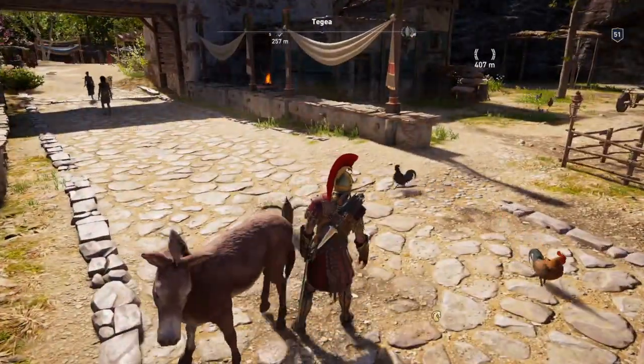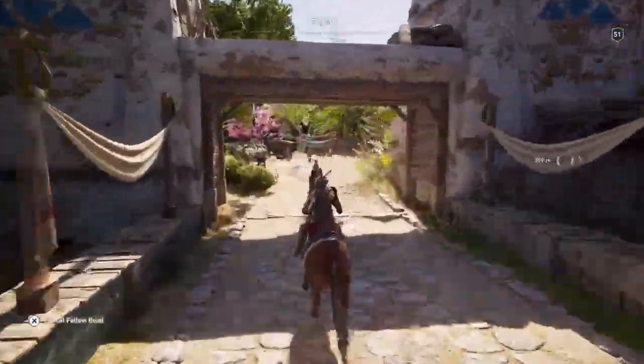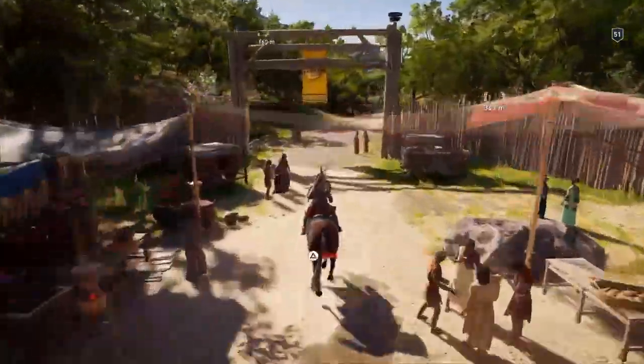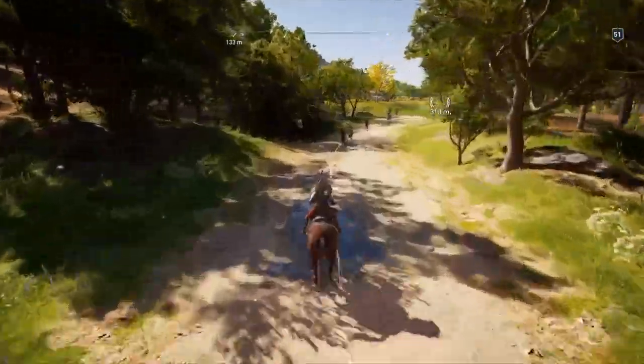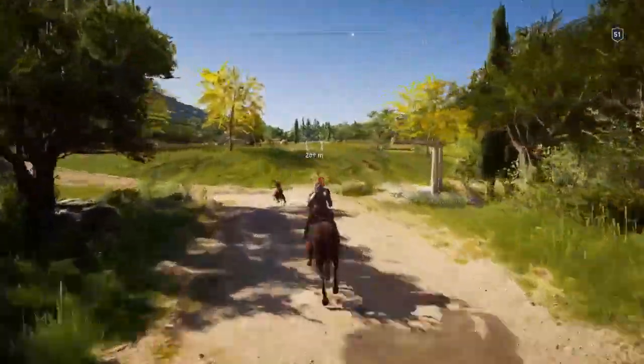Call your horse, jump up onto your horse and ride that way. Keep heading this direction and you will find the ostraca.